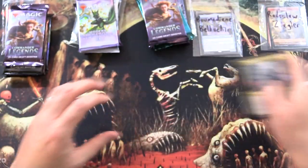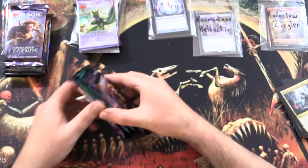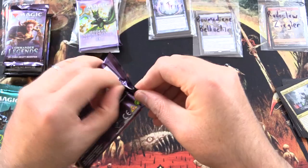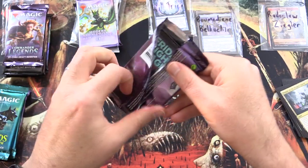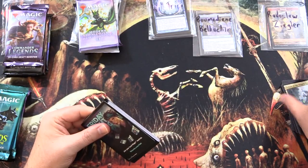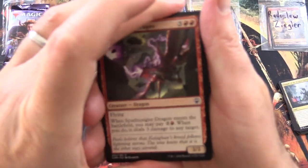Let's pop these in for you. Next up — Will Trice, you're up. Thank you for being a patron. Commander Legends. Will today be the day for the Jeweled Lotus? This is what I tell myself every single time we open these.